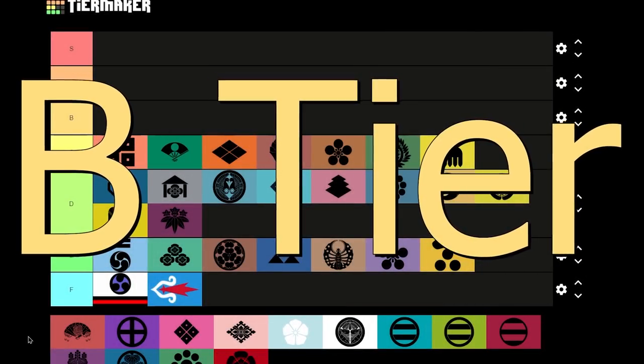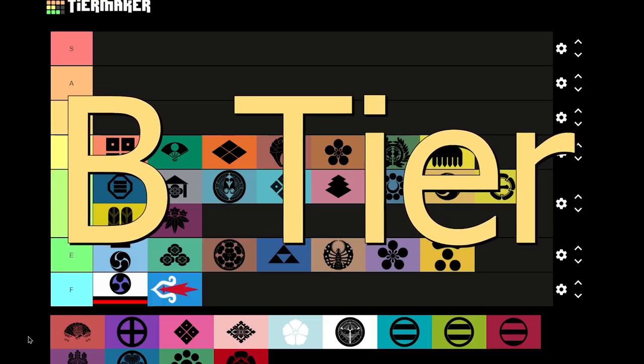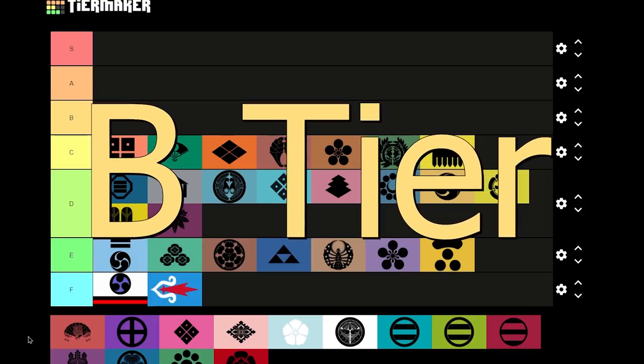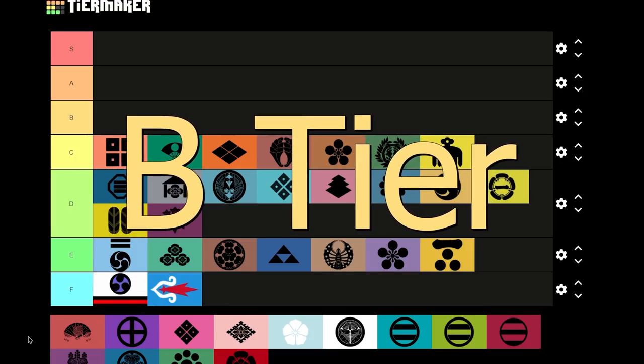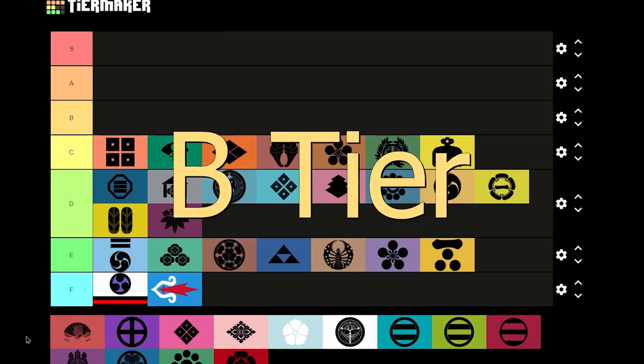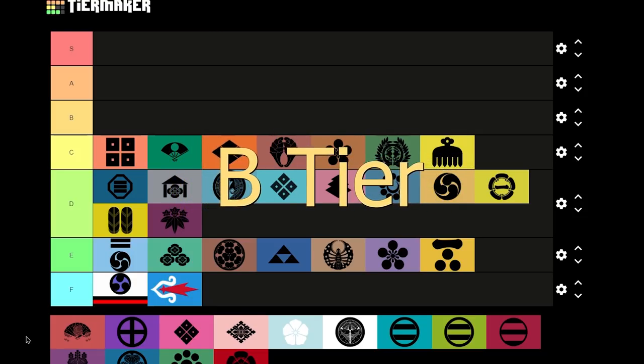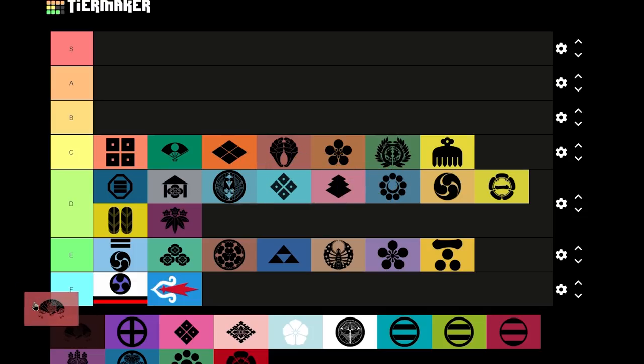B tier — now we really start getting into strong daimyo territory. This is the tier where you can seriously start considering these nations for playthroughs, serious campaigns, or achievements — whatever you like to do to have fun. Honestly, you can pretty easily conquer all of Japan with any of these nations in about 25 to 30 years.